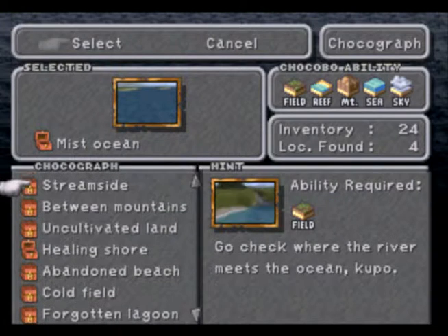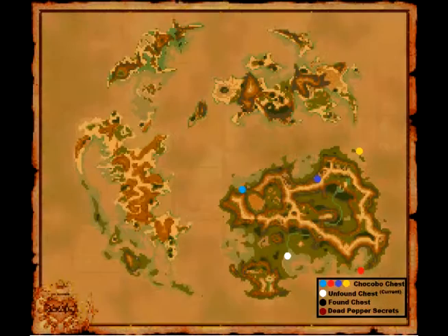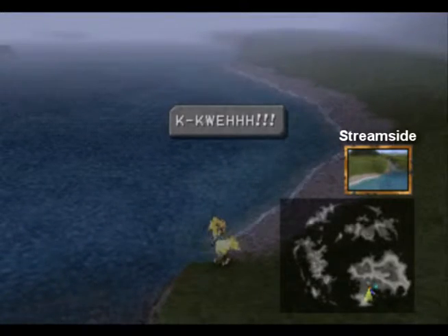We'll start with Stream Side. I've got a cheat sheet and a map on my computer. All we need is the field ability, so we could get this with a regular yellow chocobo. The clue is: go check where the river meets the ocean — which isn't much of a challenge because it is right here by the chocobo forest.